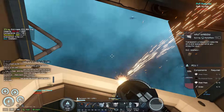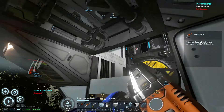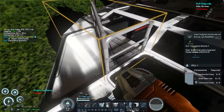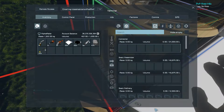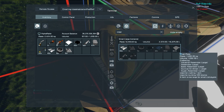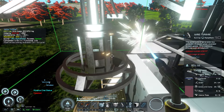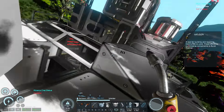This is just like a vanilla Space Engineers experience — honestly it's even easier because you're in a large grid instead of a small grid. You have a basic assembler and a basic refinery already ready to go, plus a bunch of comps to build, grind off, repair, and Frankenstein into whatever you need. Next, place this wind turbine to give the ship some power and make sure the battery doesn't run out.